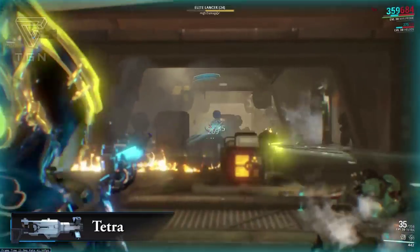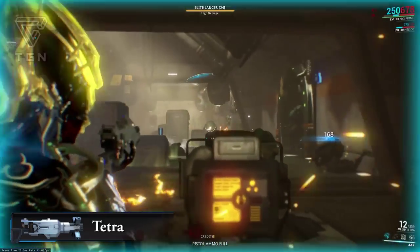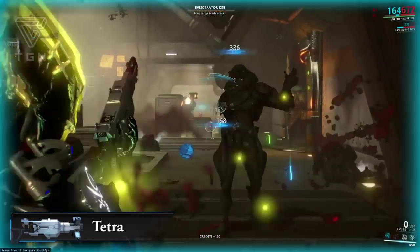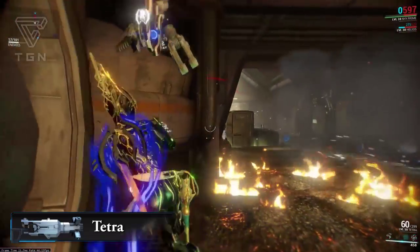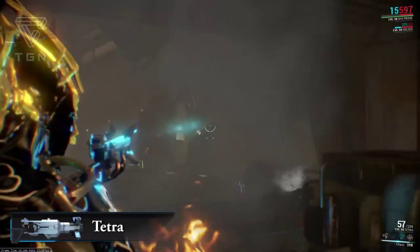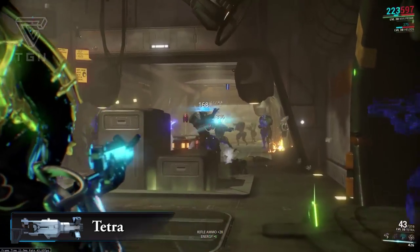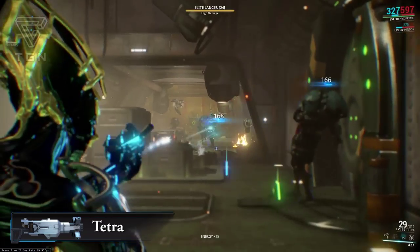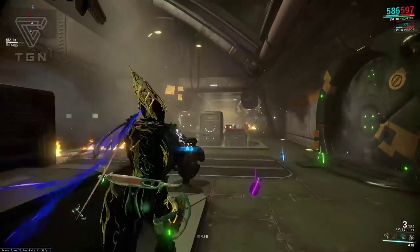It boasts a reasonable base damage of 30 per hit, with the majority of the damage coming in the form of puncture, although it comes with no slash damage whatsoever, making the weapon pretty effective against the Grineer. The weapon itself is also completely silent, making it a reasonable weapon when used in conjunction with a stealth build from either Ash or Loki, and comes with a pretty decent magazine size of 60 rounds.